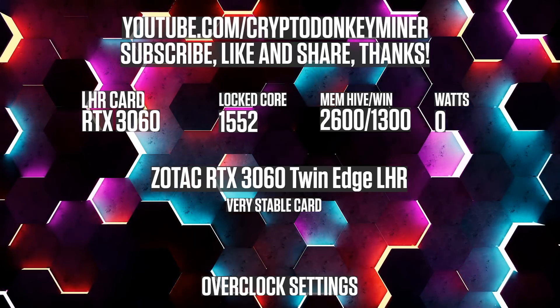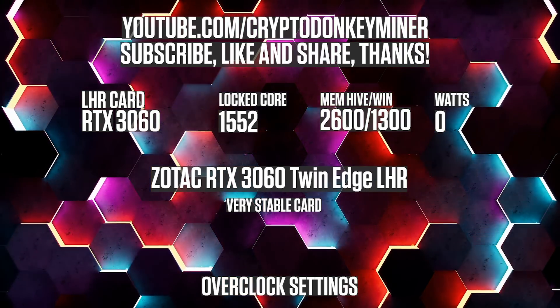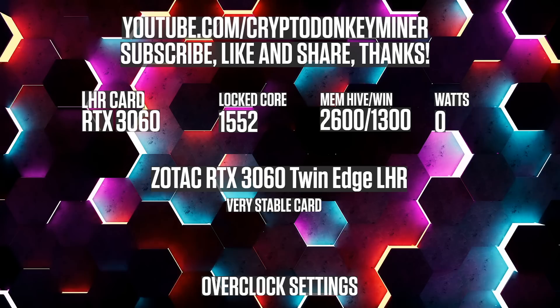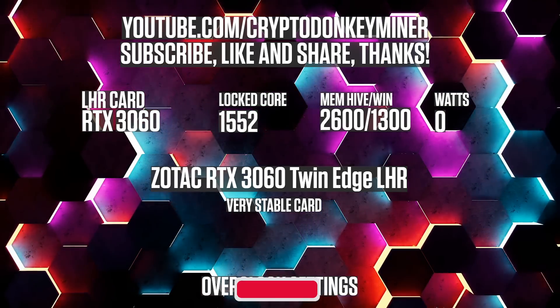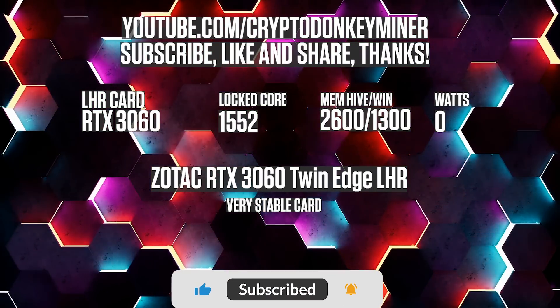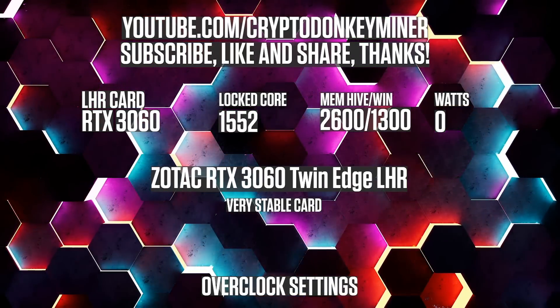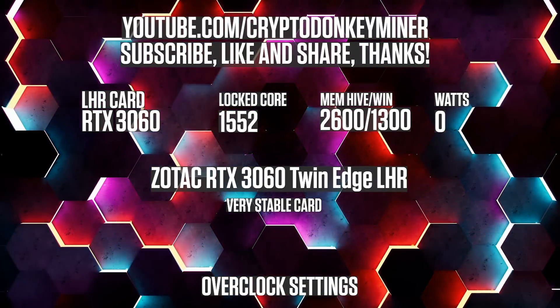For the RTX 3060, lock the core clock to 1552 and set the memory clock in HiveOS to 2600 and in Windows to 1300. The card used for testing is a Zotac RTX 3060 Twin Edge LHR. Unlike its RTX 3070 Ti brother, this one is actually stable and quite good.